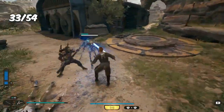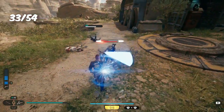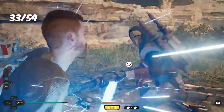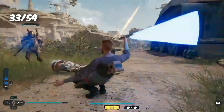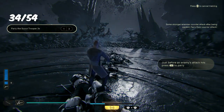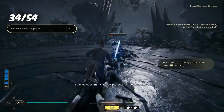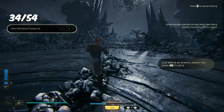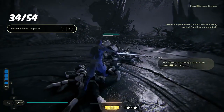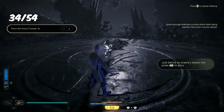I wasn't finished using the blaster just yet, because for the next trophy we had to defeat 10 enemies with shards using the Point Blank skill. This required perfectly parrying using the blaster, which was a little difficult. But after taking hit after hit, I finally got the trophy So Uncivilized. For the next combat trophy, we had to avoid 50 attacks using focus sight — probably the easiest of the bunch. I went into the training area, held down triangle to go into focus mode, and enemies would auto-dodge when they attacked. 50 dodges later, I achieved the trophy One With the Force.